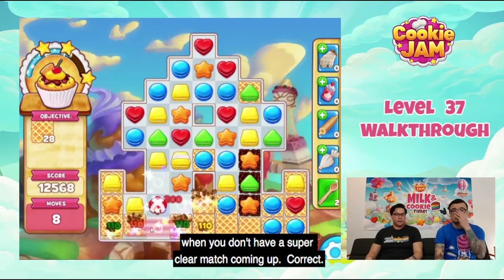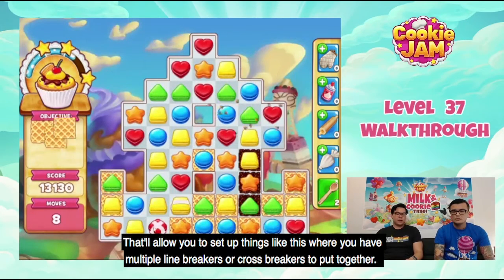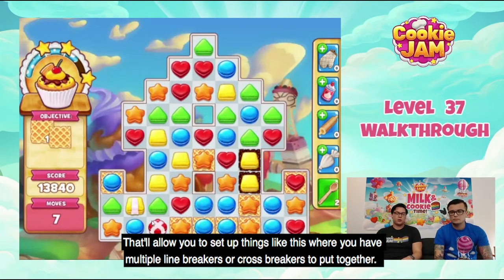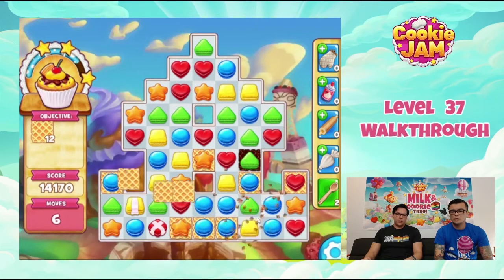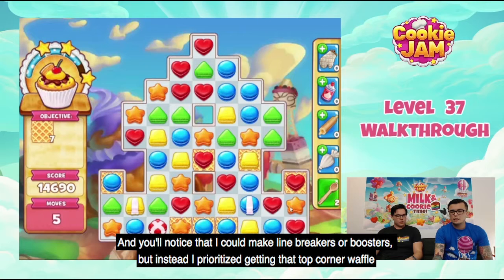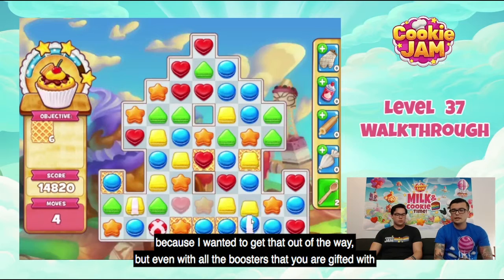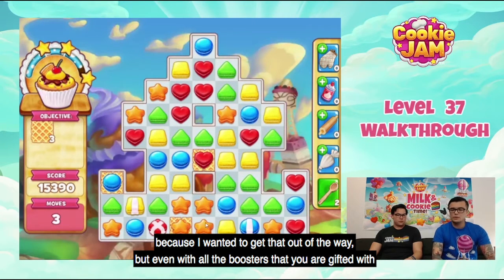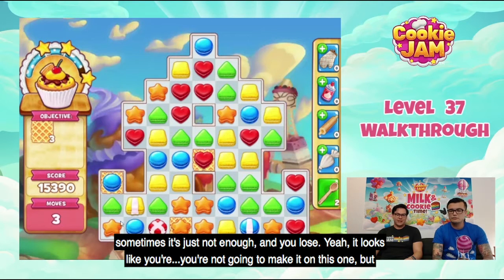That'll allow you to set up things like this where you have multiple line breakers or cross breakers to put together. You'll notice that I could make line breakers or boosters, but instead I prioritize getting that top corner waffle because I want to get that out of the way. But even with all the boosters you are gifted with, sometimes it's just not enough — and you lose.